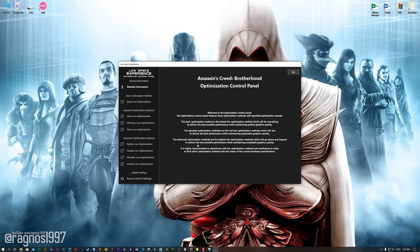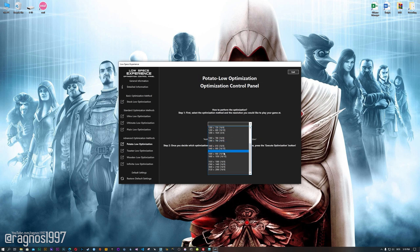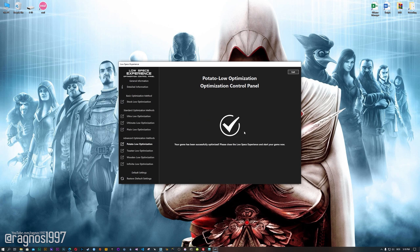When the optimization control panel loads, simply select the method of optimization and resolution you would like to run your game on. This is something you will need to experiment on your own in order to see what works for the system the best. Once you decide which optimization method and resolution you are going to use, press the execute optimization button and then start your game.